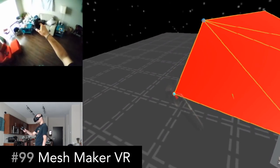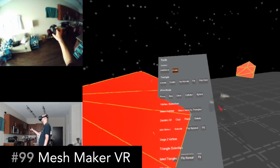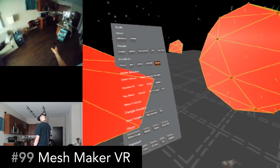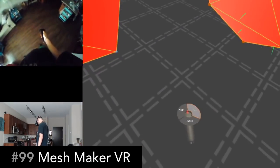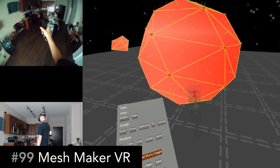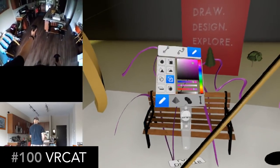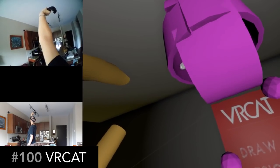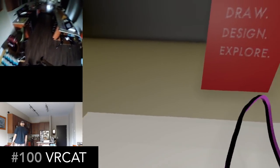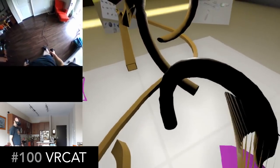MeshMaker VR is a really detailed 3D modeler in VR. It's very powerful, has lots of options, and unfortunately that comes with a lot of complexity. But if you're patient and interested in 3D modeling in VR, this could be really interesting for you. VRCAT is kind of a blend between Tilt Brush and a 3D modeler. There's all kinds of things to do in here, all kinds of settings of things you can create and paint. If you're into 3D creation, check it out.